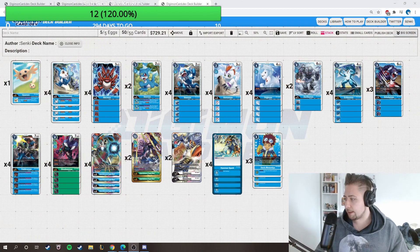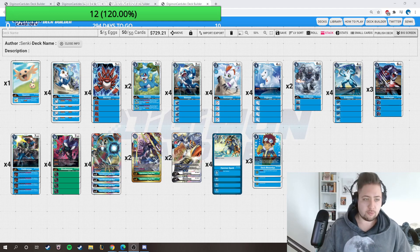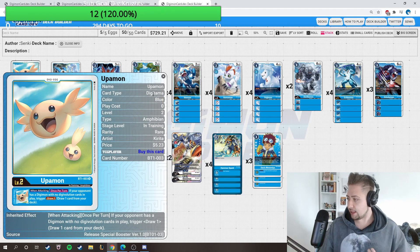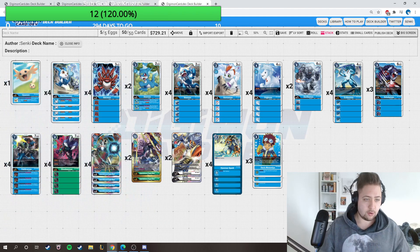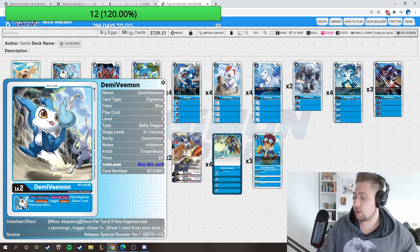let's get started. We have here today my list for the 1.5 that I tested. So let me make my camera a little bit bigger. We have here the Jamming Imperial Dharmon deck. We're playing one Upamon giving a little bit of draw. I saw this playing four Upamon and four Demivimon, but if you have a Jamming Digimon it draws one card. This Digi-egg is so good - really really good with the Jamming rookie. You draw one card, your Digimon survives, and your opponent is forced to attack into your Digimon, so you have one more check than him.